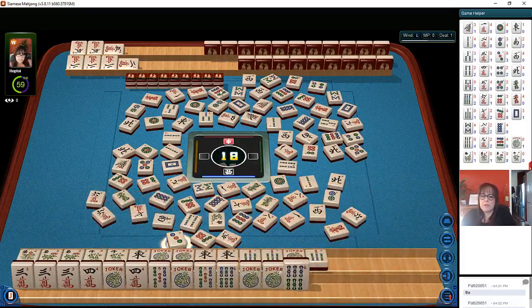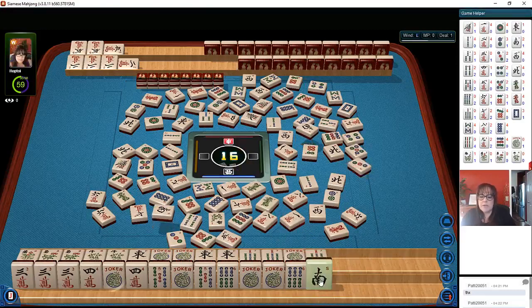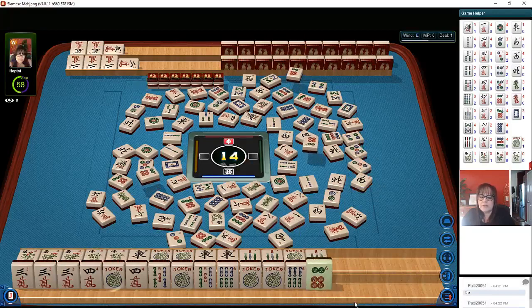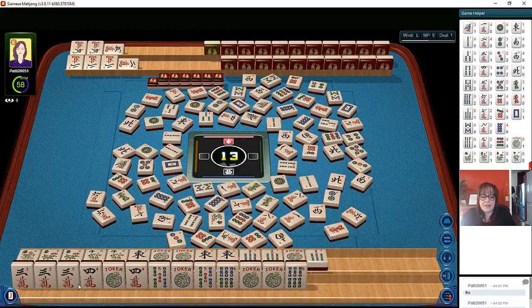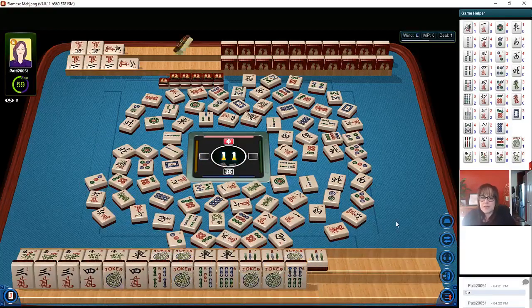They could double mahjong at any moment — we've got to get some value here. Part of me wonders if we should have mahjonged on the other hand first, because the second win would be double value. I probably should have declared the little hand first because the bigger hand would have been double value. At least we have our bigger hand committed, and at least we have offset with a quint.